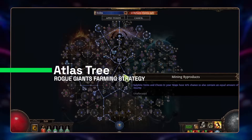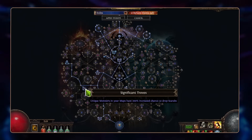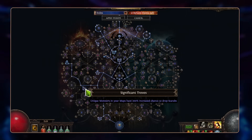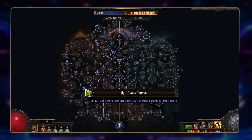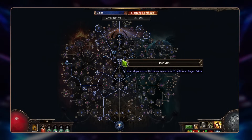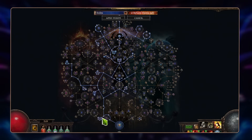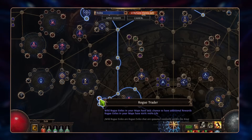In the atlas tree, the most important node that enables the whole strategy is Significant Troops. That way, unique monsters in your map have a 200% increased chance to drop scarabs — and all rogue exiles are unique monsters, so you'll get a lot of scarab drops from them. On top of that, you can use the Ruckus node, which gives an 8% chance to contain 20 additional rogue exiles, and you can stack basic nodes following rogue exiles, chance for additional ones, and chance for rogue exiles to have additional rewards as a Rogue Trader.